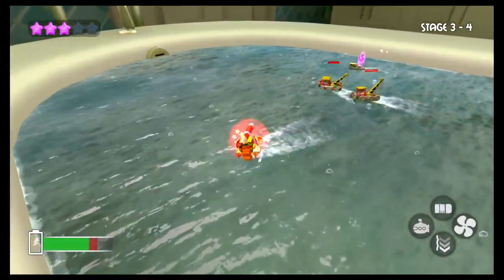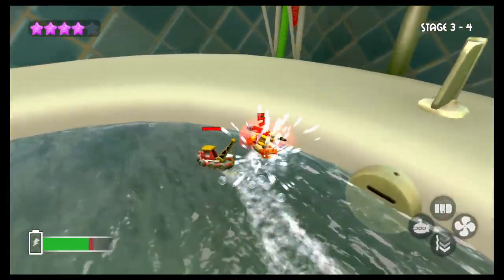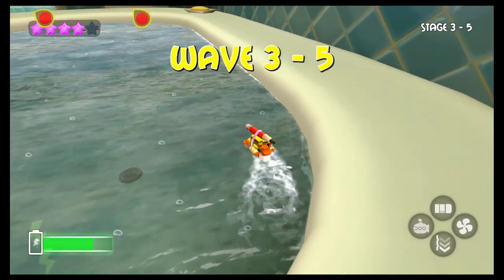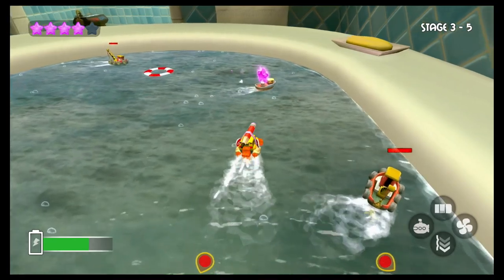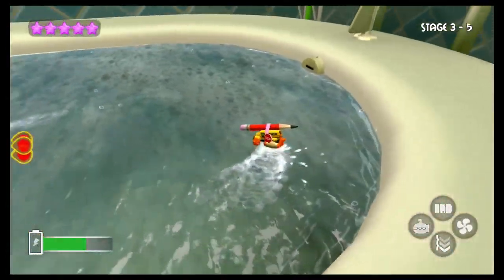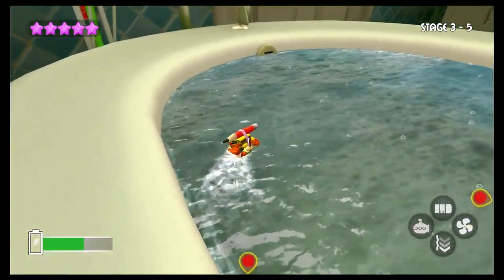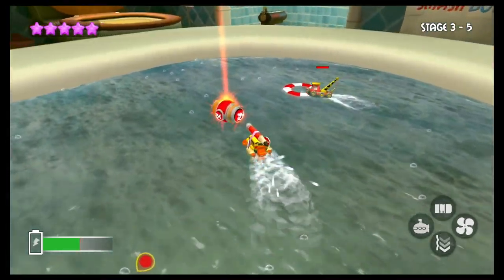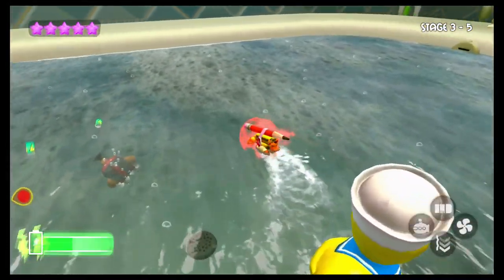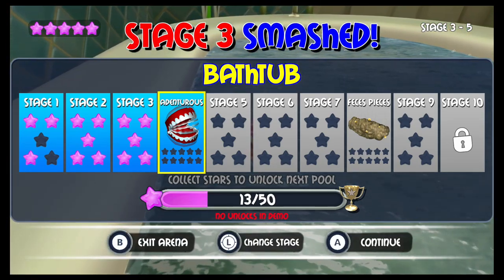Two-times ram damage — now we're talking! You're trying to hit me? I see how it is. Get over here — whoa, nearly avoided that ram. Oh that's a cool barrel roll, awesome! Wave three — ouch, I need that star bad, it's like the last one I need, thank you. Barrel roll — got the 2x ram damage, one hit one kill! Stage three smashed! Next stage is called Adventurous — that's a lot of stars we have to get. Let's do it!